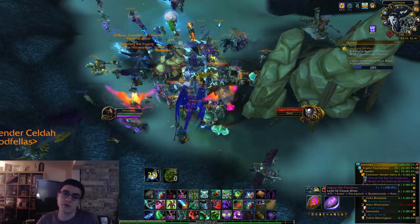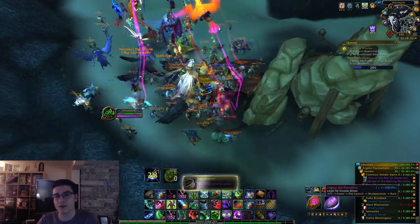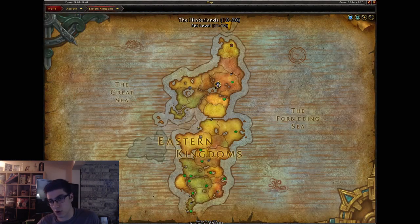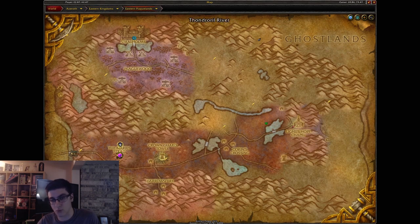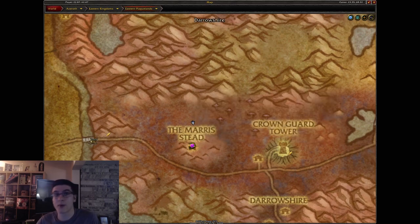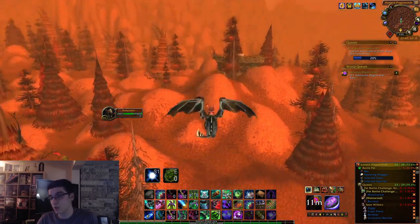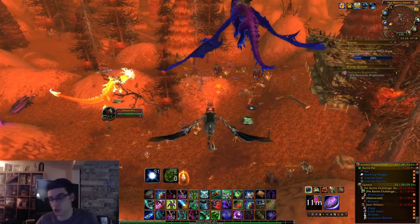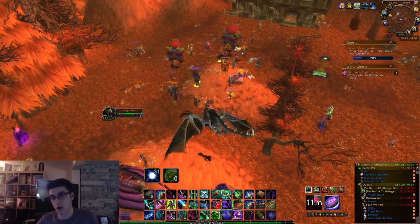The other way to gear up a character is by doing the Nathanos Blightcaller weekly quest. If you look at the Eastern Plaguelands map right now there should be a purple world quest icon — head over there and kill Nathanos. He will drop item level 115 weapons, which is a very nice item level for your alts. These are essentially transmog weapons from the Dark Shore warfront.